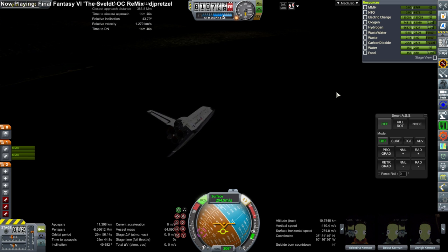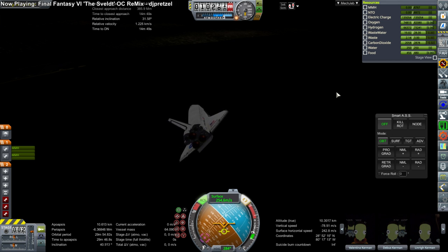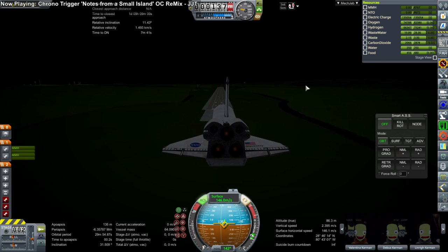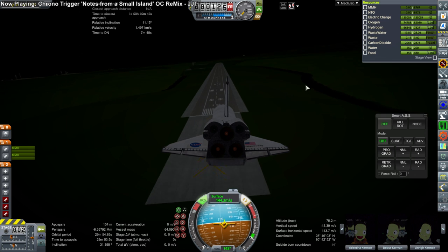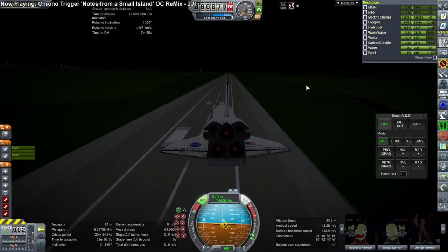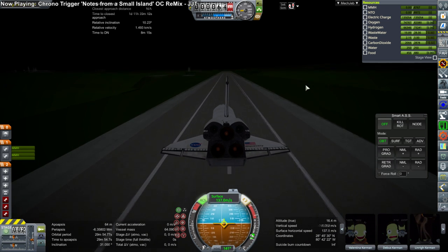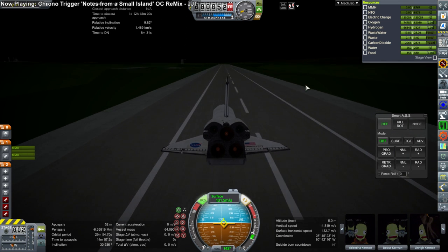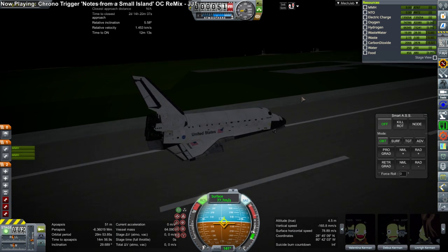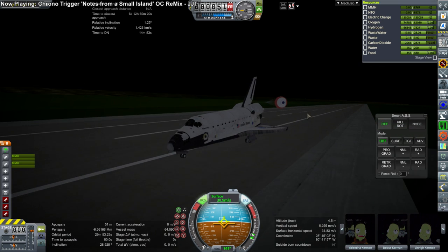Despite the abort to orbit, we did manage to bring the shuttle back. There was enough fuel to get into its standard orbit for re-entry so I could use the KOS re-entry script, and as you can see we're coming in on a runway landing with my usual kind of velocity — unfortunately. I blame the lack of proper air brakes on this. I should just put the stock air brakes, but then again it won't look right — but neither does landing at this velocity. It's a toss-up. Control surfaces in Kerbal Space Program are still a mystery to me.